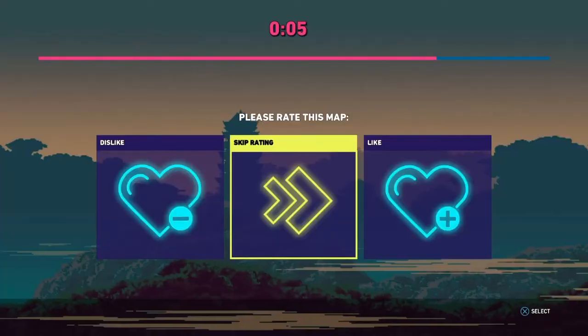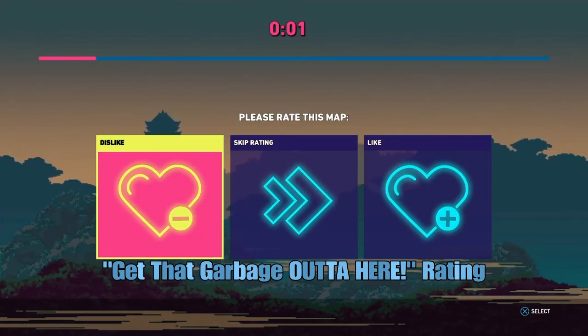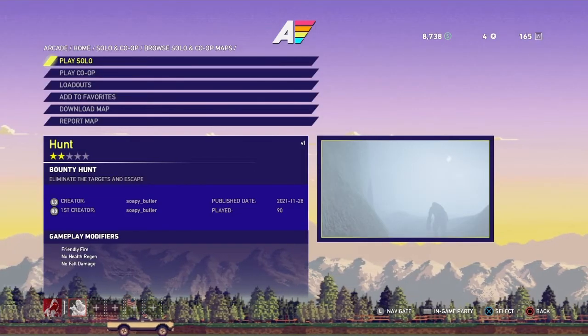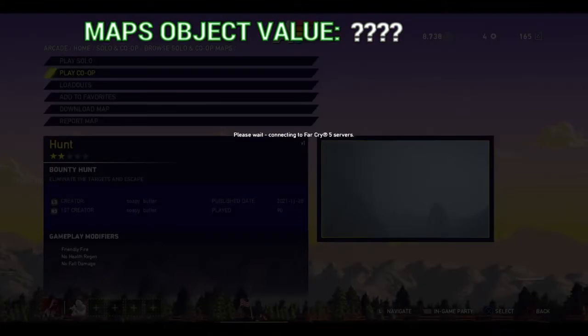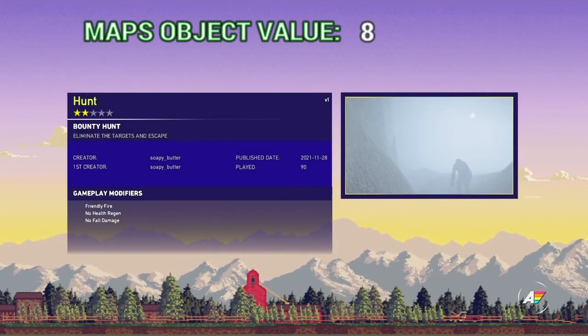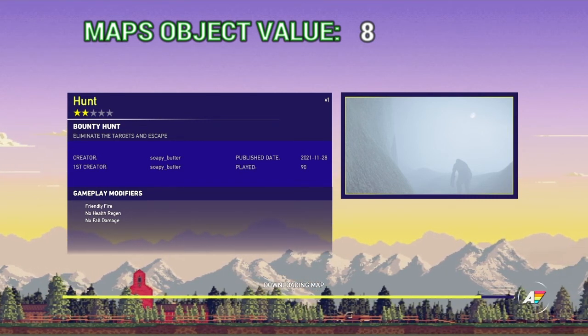This is the kind of map that would make people stop playing Far Cry 5, because it's just a whole bunch of junk slapped together in hopes that it will work - and no, it doesn't work. Somebody wanted me to play this hot garbage. You won't believe this, Swag, but I found a map that's meant for co-op and it has an amazing object value of eight.